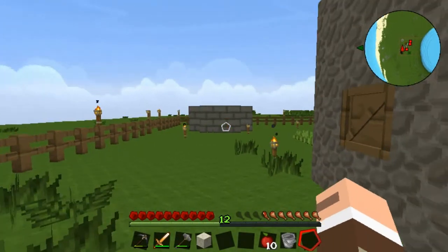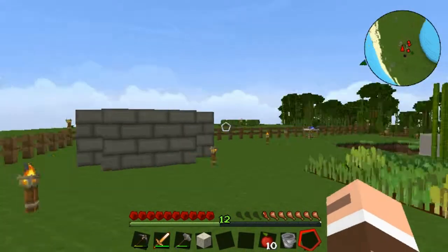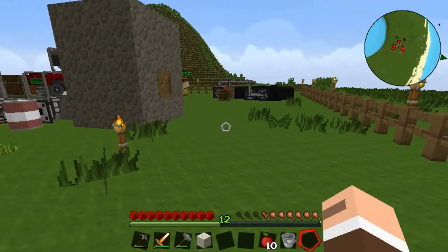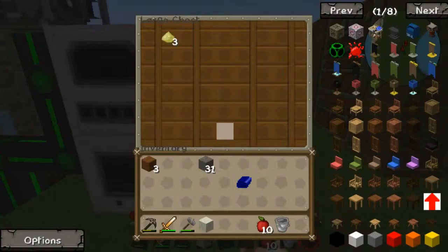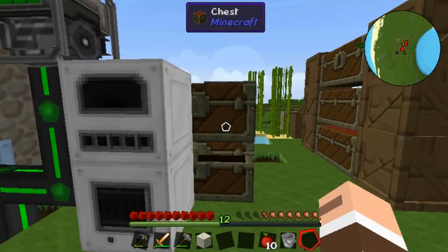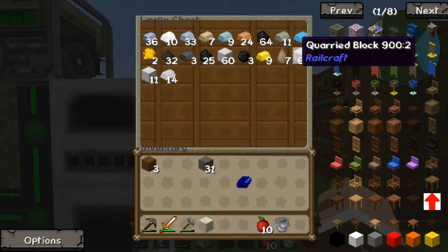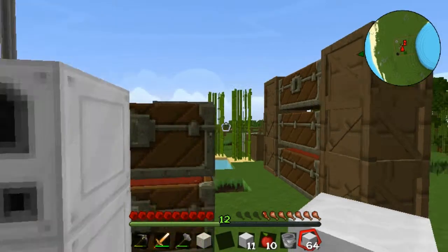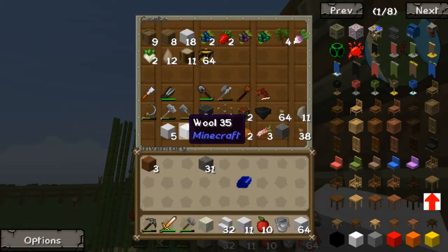Alright, today I think we're gonna build more of the structure. I changed out the concrete for stone brick because it looks nicer and is more durable - concrete is like the worst thing ever, probably only useful for roads. Let's see what we have: quarried stone - and why do we only have 32? That's weird.